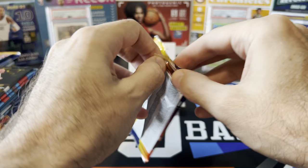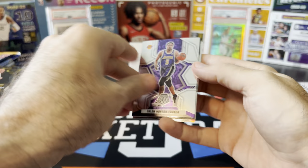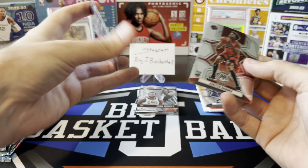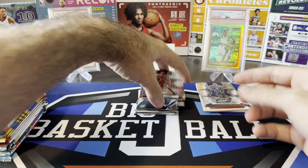21-22 Mosaic — see if we can pull a Genesis, probably not happening. Talon Horton Tucker, John Collins, J Crowder, got a Shea, Thunderlane. Shea's been balling out for Team Canada in the World Cup right now. Scotty Barnes NBA debut and Chris Paul All-NBA.